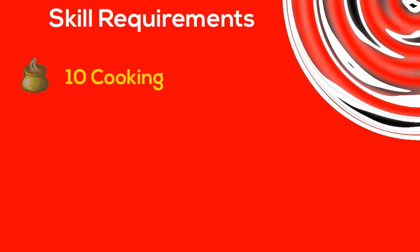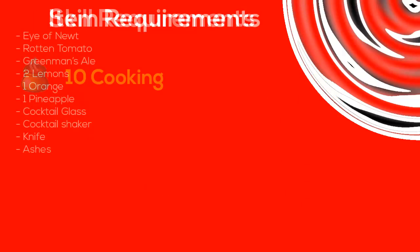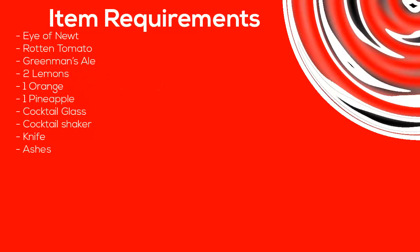In terms of skill requirements, you're going to need 10 Cooking. In terms of item requirements, you're going to need Eye of Newt, Rotten Tomato, Green Man's Ale, 2 lemons, 1 orange, 1 pineapple, cocktail glass, cocktail shaker, knife, and ashes.